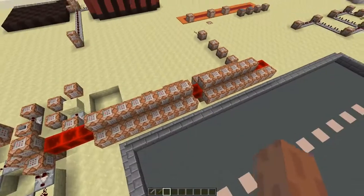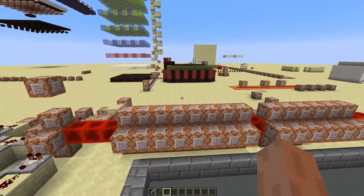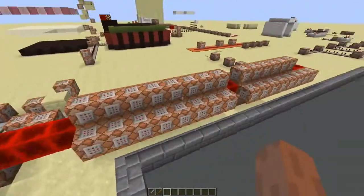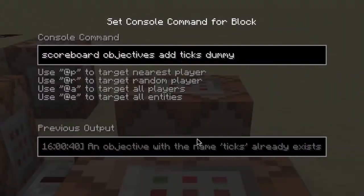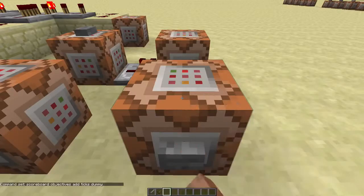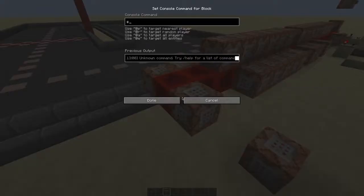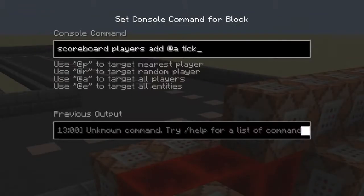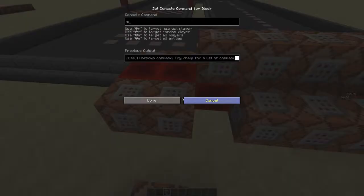I don't want to make command blocks for every single value of the speed score, so instead we'll just make sure the command blocks are powered more times per second when our speed is higher. We'll add another score called 'ticks', and add a command block to the clock that increases the ticks score of every player.